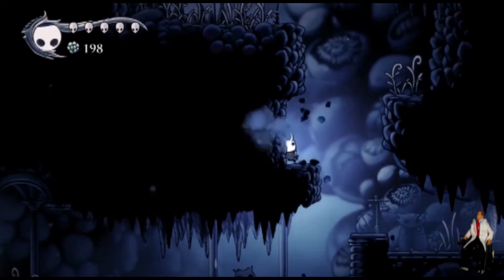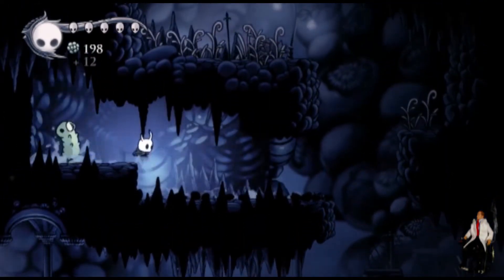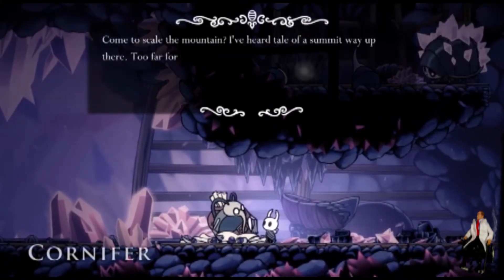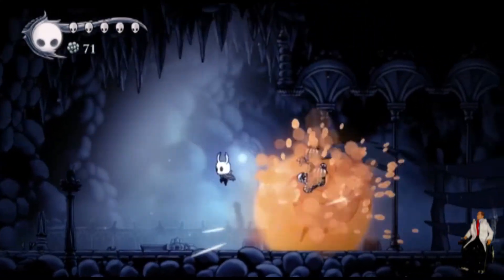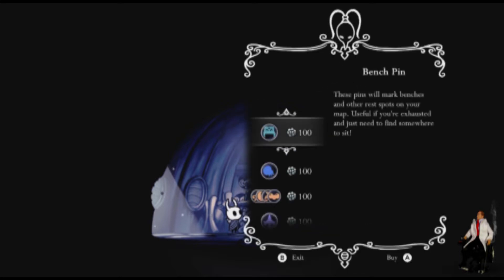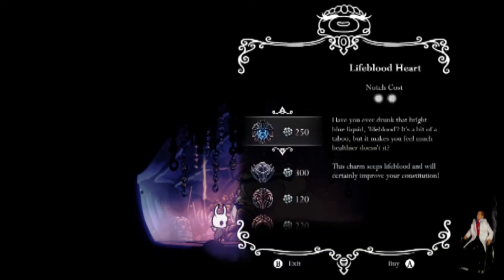Similar to collecting Skulltulas in Ocarina of Time, in Hollow Knight there are about 50 hidden grubs which you can trade in for money and upgrades like the game's equivalent of Heart Pieces. Each area has a cartographer you'll need to find to unlock the accompanying map, much like Tingle in Majora's Mask. Every enemy you kill drops money, which you can spend at various stores for upgrades. There's lots to buy and you'll be pinching your pennies until the very end in order to unlock some of the best items.